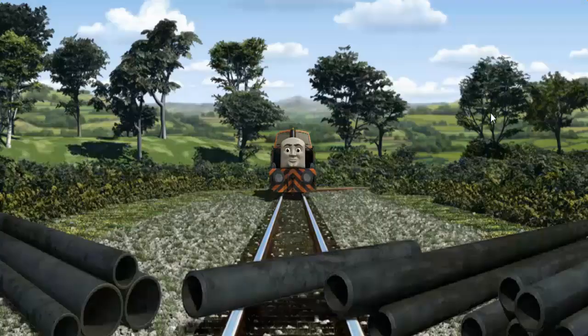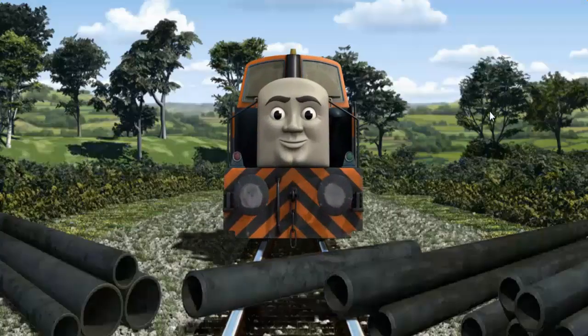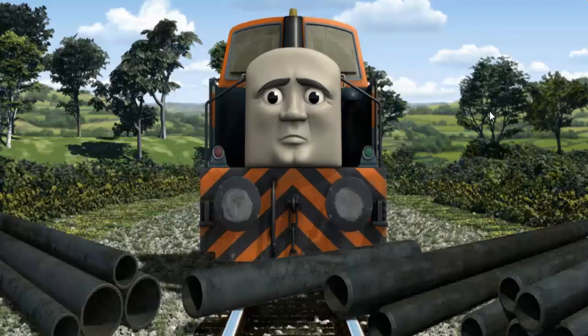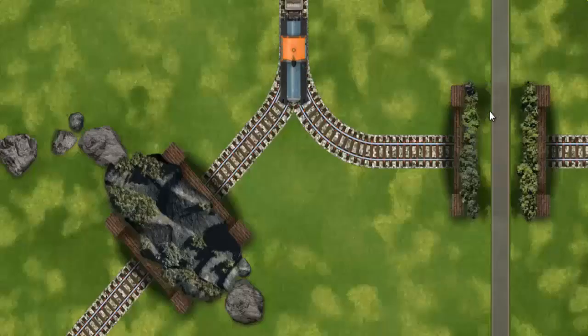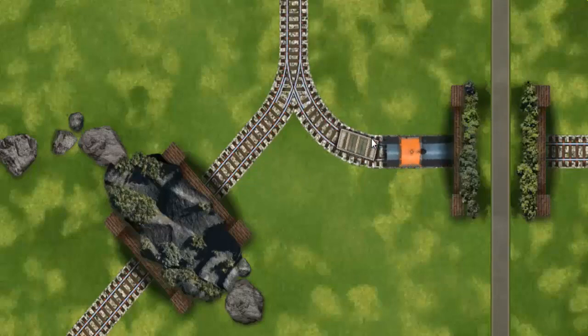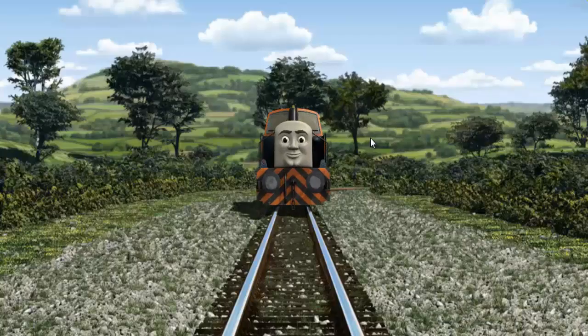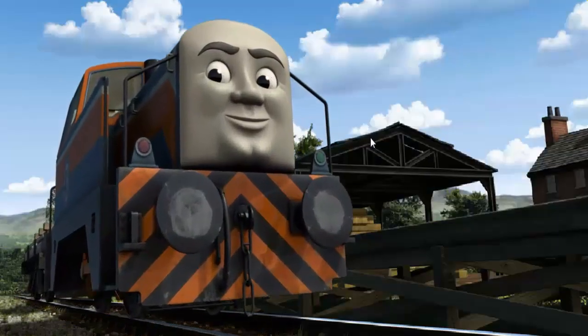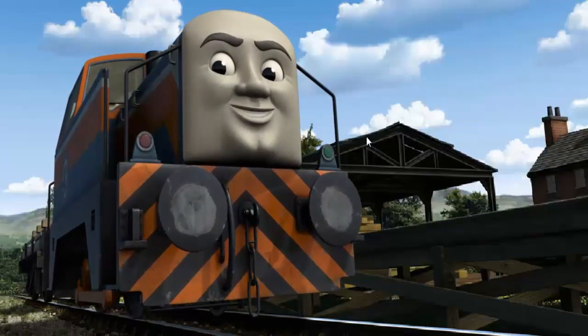For Farmer McColl's Farm. Suddenly, Den had to stop. He would have to go another way. Find the track that goes under the road. Let's go! Den arrived proudly at Farmer McColl's Farm. With your help, he was a really useful engine.